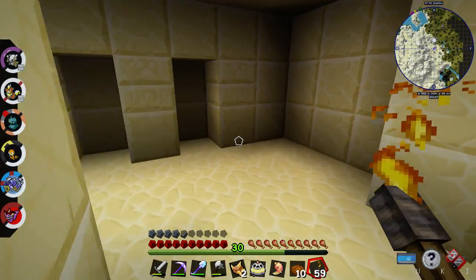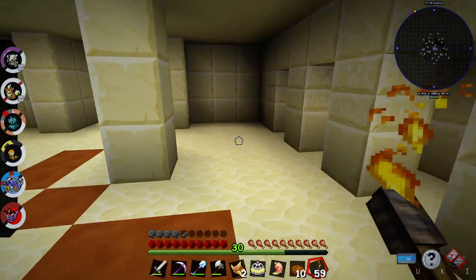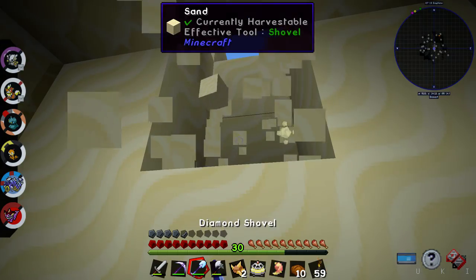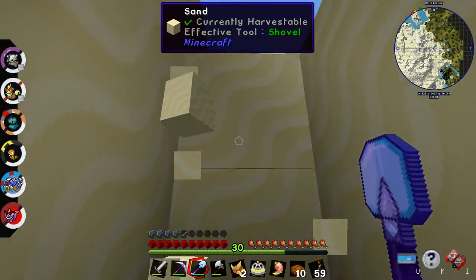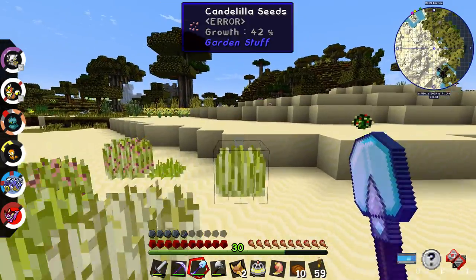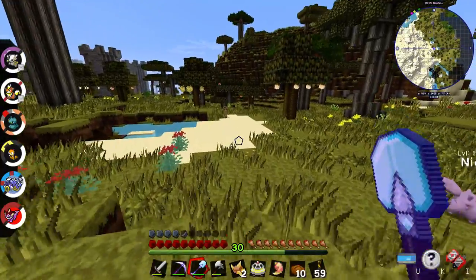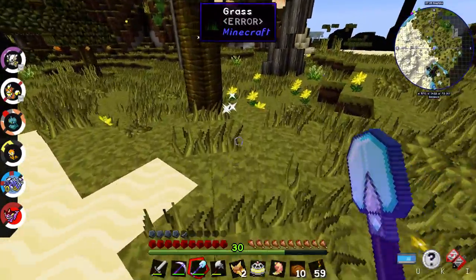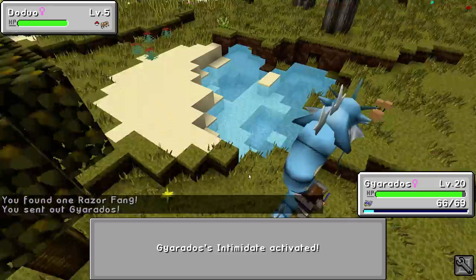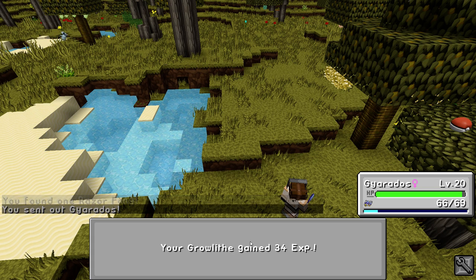Mark this and find a way out. Alright, and there's a way out - continue on. Let's get a little further out. Razor fang. Doduo, let's fight you. Got him - okay, nice, critical hit.